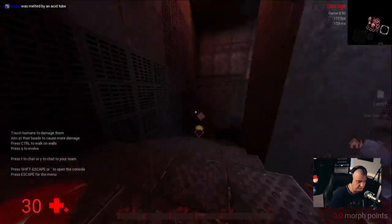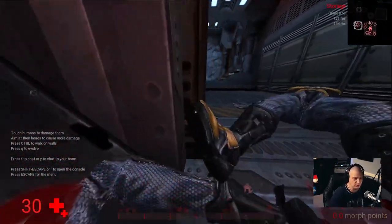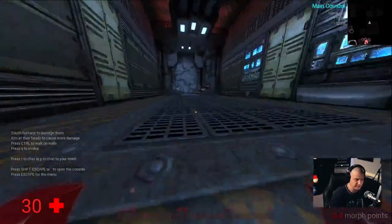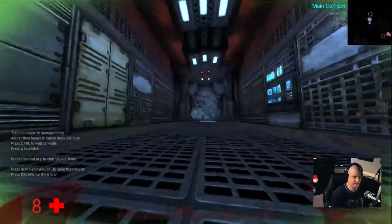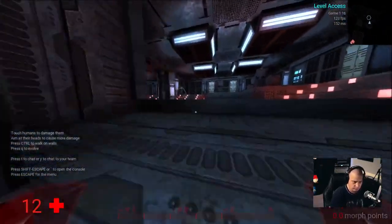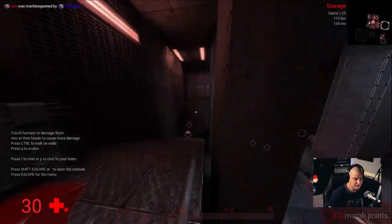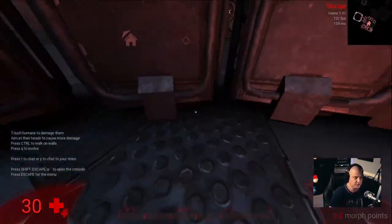I'm going to choose the Dretch — this small, fast, spider-like alien that runs around. I can crawl on walls and ceilings. When I find a human, I just attack him, bite him once and they'll typically die. We're so much stronger than the humans, it's kind of awesome. There's one — he's got a gun. I think he got away from me. Well, I was gunned down by a machine gun turret. I chased that human and ran right into their base where they had machine gun turrets set up.